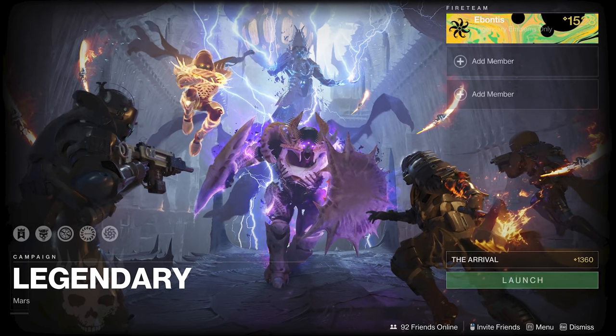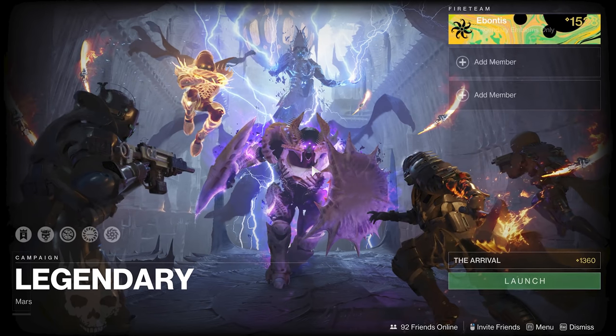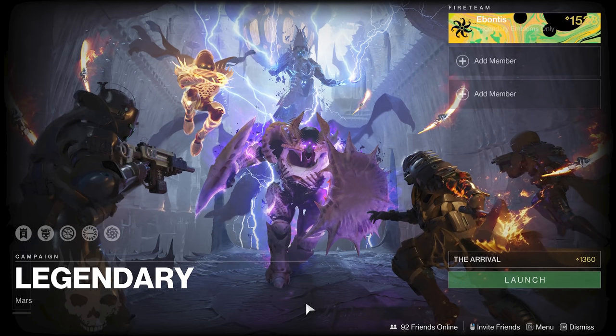I know some of you are going to be working on this one, and maybe you've gone through the campaign once and you hit the 1500 soft cap, and then you still want to get that jump from 1500 to 1520 by doing all the missions on Legendary. It's still going to benefit you to get that 20 power level jump as opposed to doing powerfuls and pinnacles and going through the slow grind. This is still one of the fastest ways to level up. So let's start with the general idea of tips.